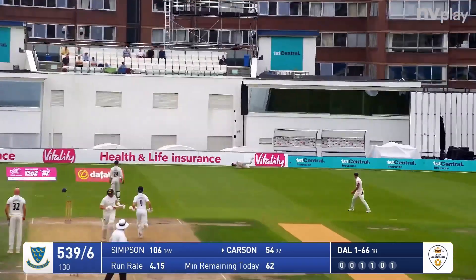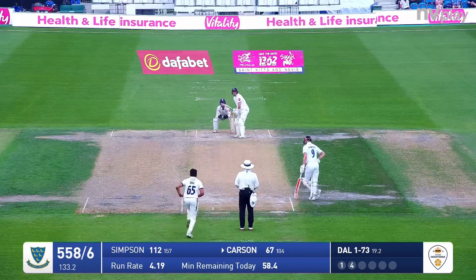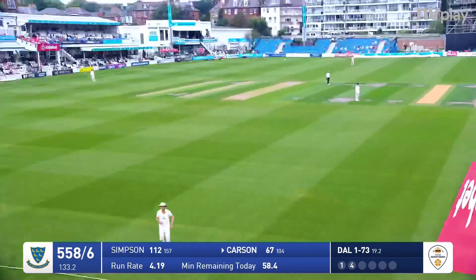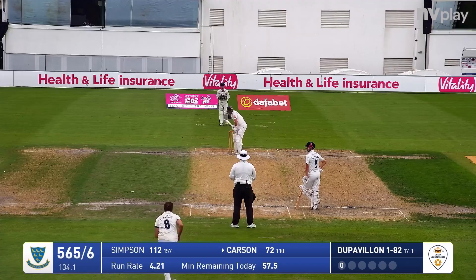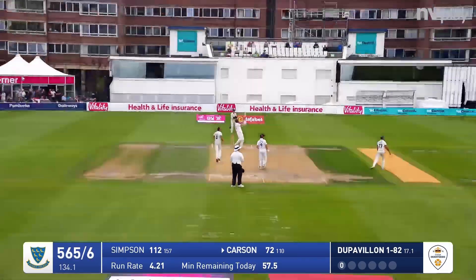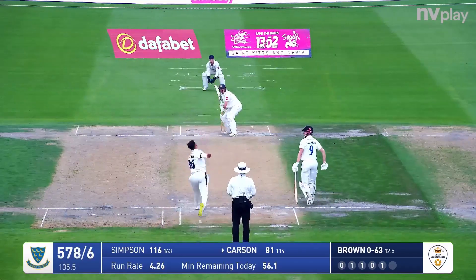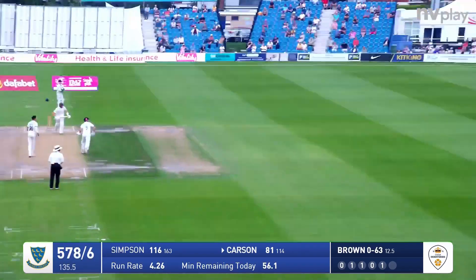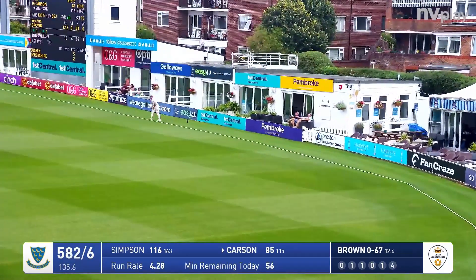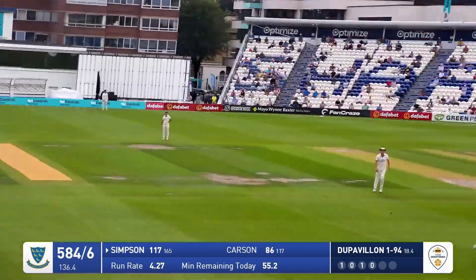Bowled to - a terrific shot. In comes Dal again, and it's been smashed down the ground, one bounce for four. Du Pavillon comes in once more, a short ball pulled away into the leg side. Carson launches one into the leg side and that's gone all the way - for four. No difference between 550 and 600, is there?